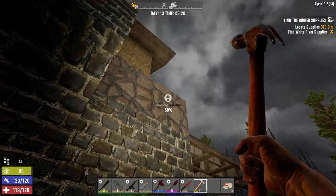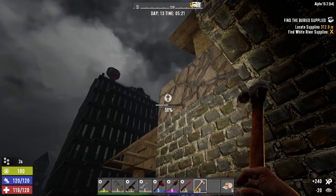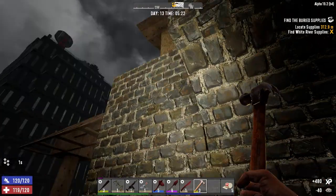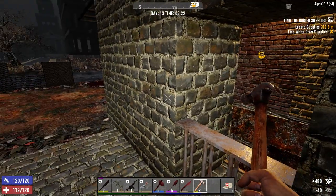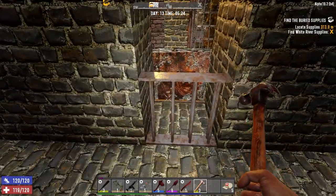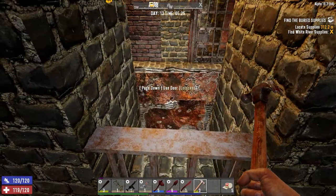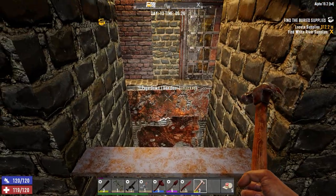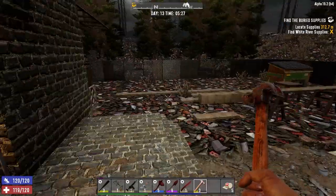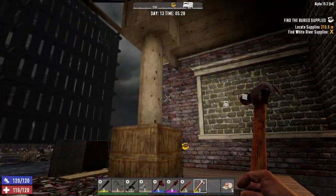I think that'll be all the updating we'll have to do for this next horde. These blocks are 1500 hit points, and the plate is 1500 as well. Each one of these bars is 2500 which we can repair as we're going, and this thing has got 3000 hit points, so we should be just fine.